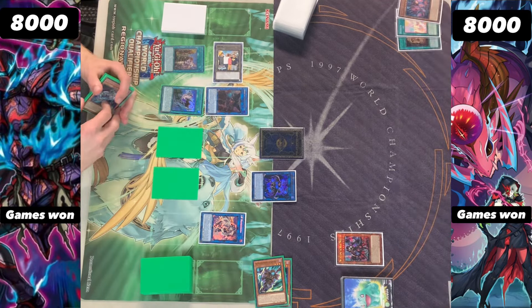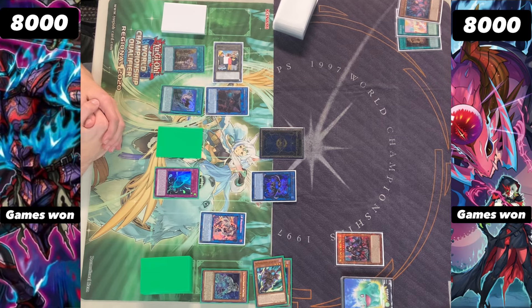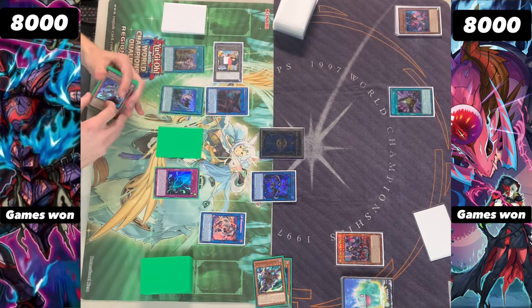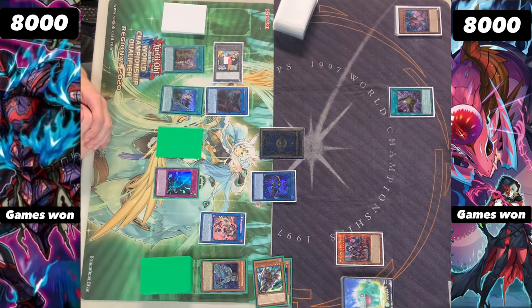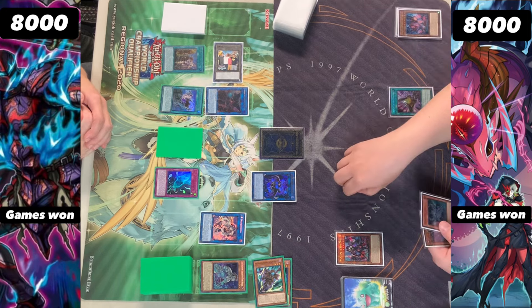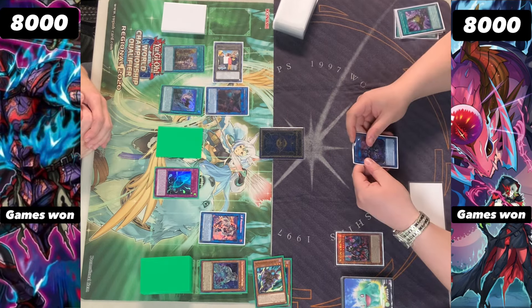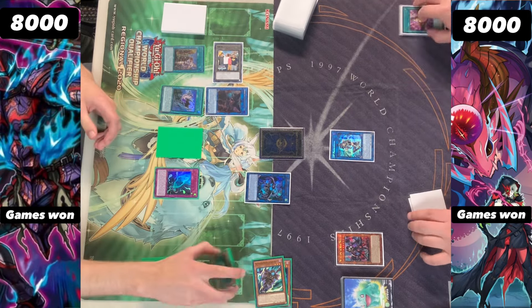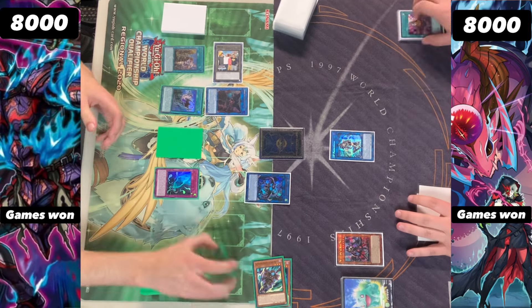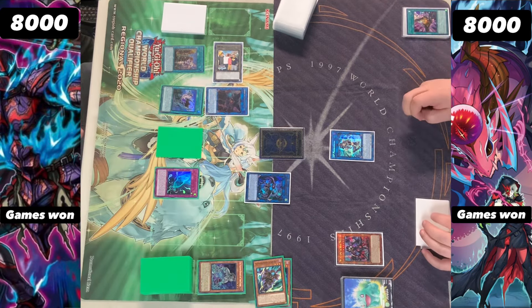We are going to be seeing the Diabellstar being able to discard itself by sending the Snake Eyes Diabellstar here, which we saw a lot of at Regionals last weekend. I'm assuming this deck did top with it. But we do see the Diabell get hit with that copy of Fogblade. Then we're going to be seeing a Talents being dropped as well. We can see the Gryphon be activated there, and we're going to take a copy of Rusty. Going back and taking that IP definitely makes a lot more sense, especially because we saw that Rusty cannot be used as Link material.